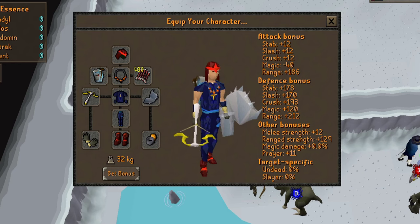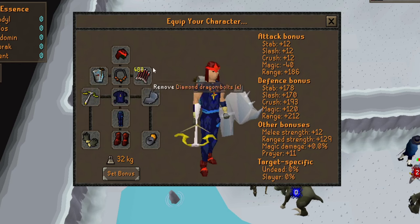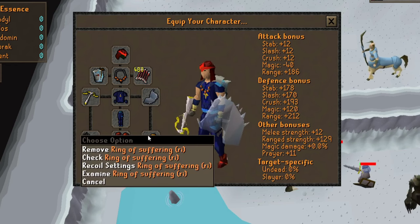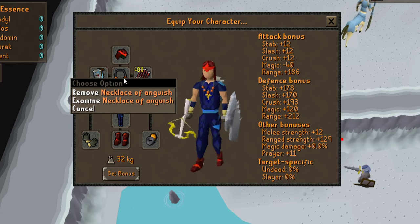This is the gear I used. Just bring some Blessed D-hides, the best crossbow you have, and Diamond Bolts (e). I bring the Crystal Shield and the Ring of Suffering for some great extra ranged defense bonus. If you don't have enough cash for the Suffering, replace it with an Archer's Ring, and if you can't afford a Necklace of Anguish, replace it with a Fury.